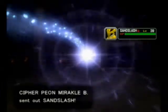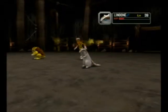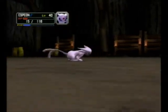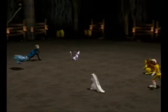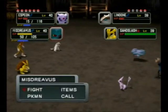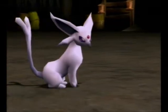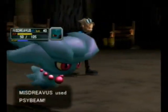I actually recommend that you go and do this battle if you're playing along with this Let's Play, because it gives you a lot of experience that you would be missing out on. This is only between Dacium and the next person we're going to fight — and I'm not going to spoil who it is. Psybeam. Oh! I forgot to read Sandslash's moves. Sandslash, level 39: Protect, Flail, Slash, and Aerial Ace.